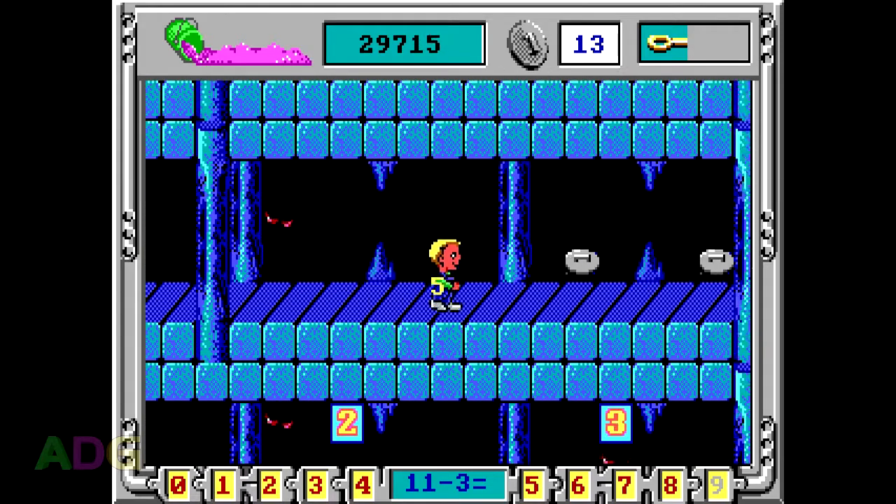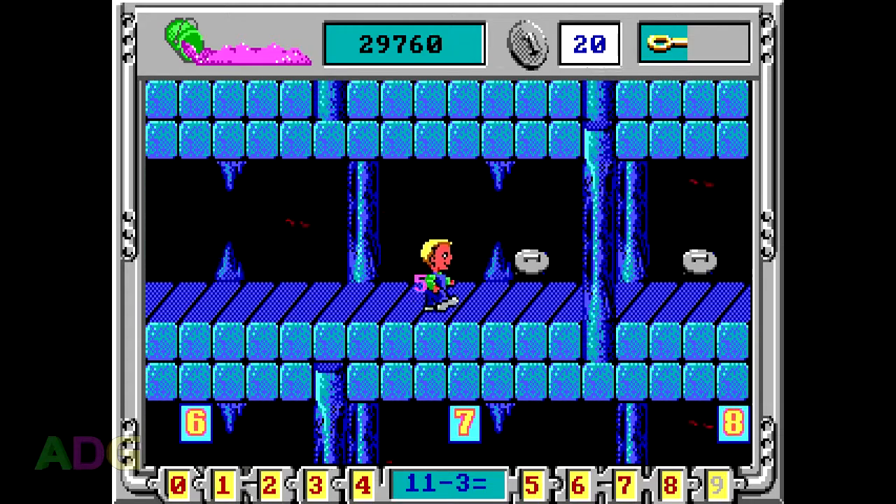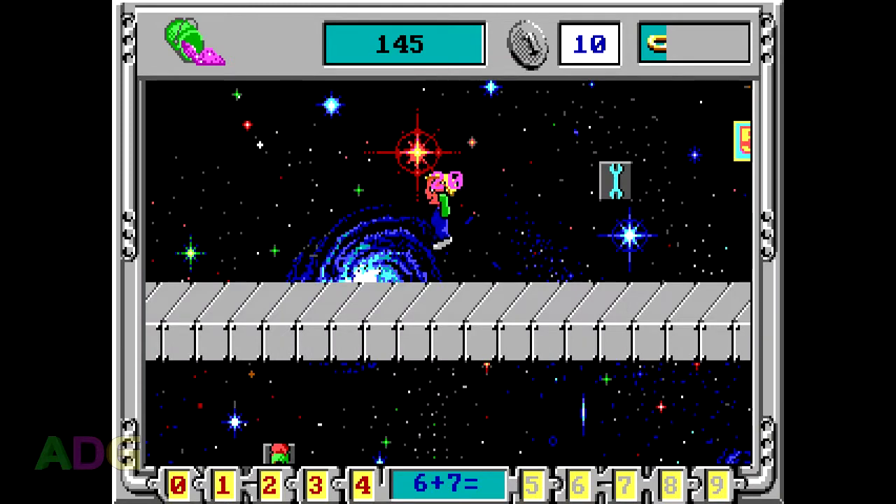The default speed the game expects you to play at is very fast and very hard to get used to, especially coming from Word Rescue and given all the things going on in each level — you not only have to collect special number cards, but you want to try and collect them in order for the most points, and you also need to be aware of the garbage trucks. Now let's talk about the cards first.